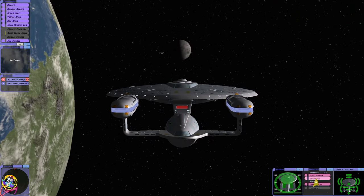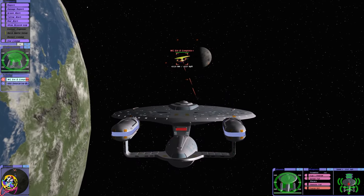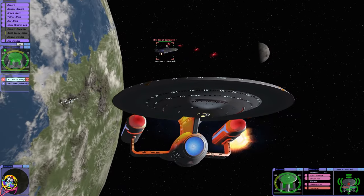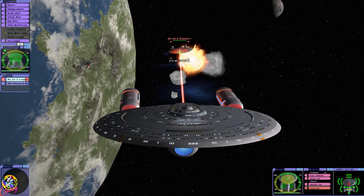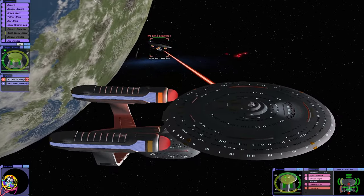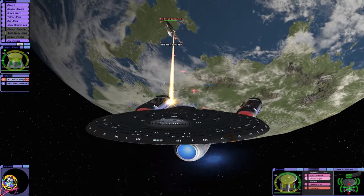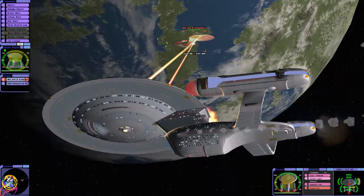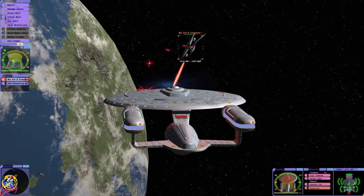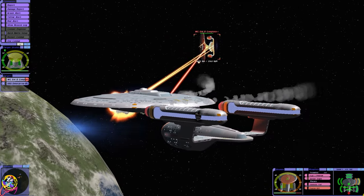We're going to start off with the Ambassador class — it will be interesting to see how the Enterprise D fires those torpedoes. It's firing them in a single pattern rather than a burst. I really need to get out of the way of the front of the Galaxy class, but they've obviously got superior speed. They're turning — our shields are being melted right now. Torpedoes! Look at that, they can just fire 10 — that's just nuts.